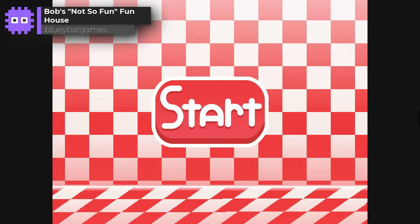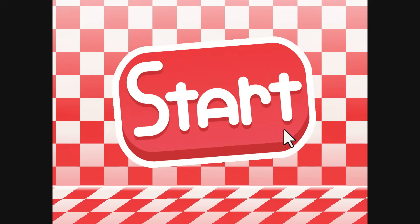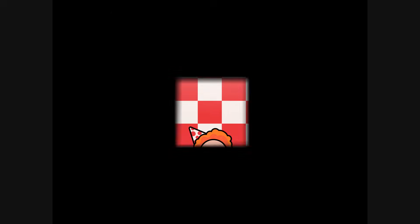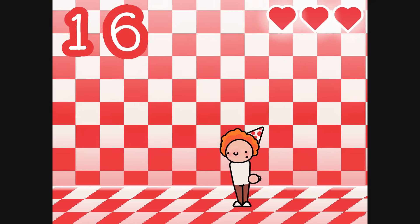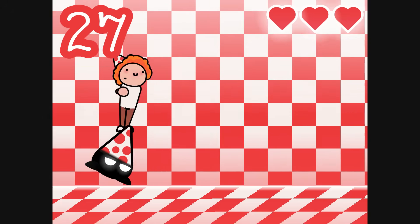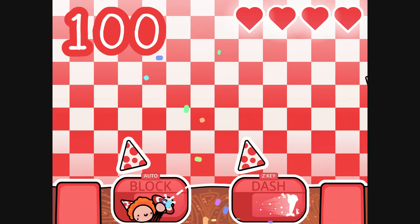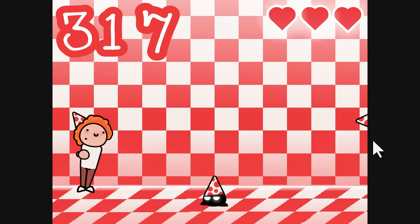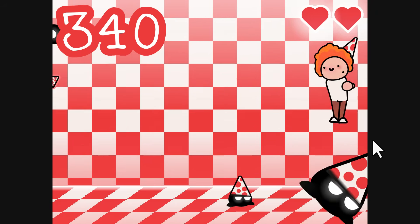Bluey Bat Games' Bob's Not So Fun Fun House. Let's see that menu opening again — gee whiz, this guy is on another level. Absolutely packed with glorious gaming effects. We are on a mission to recover our stolen hats. Jumping on these little hatties does the job, and we even get fun upgrades. Look at this upgrade menu! But things quickly start to hot up, and it'll take all your arcade skills to beat this little gem.